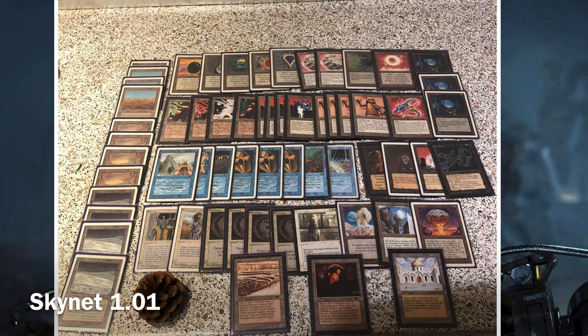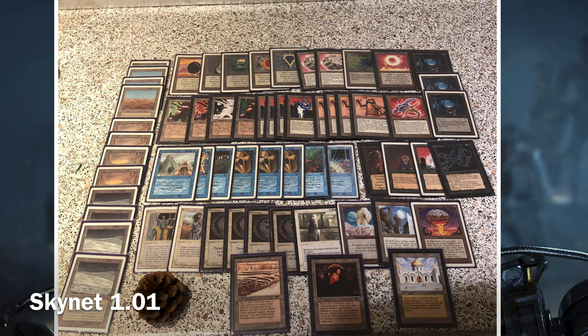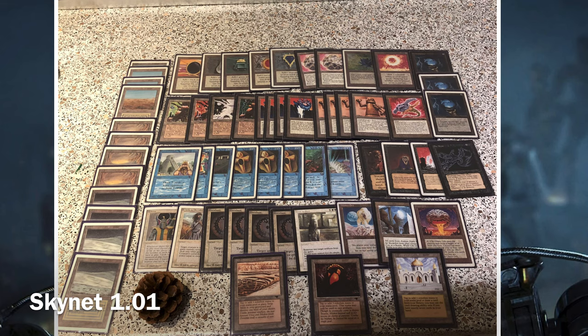It also has a single Abyss, which is very nice with robots — the robots won't be targeted by the Abyss, so it's just continual removal that'll kill creatures that are not my own. A single Swords to Plowshares is there as spot removal, but it's very light on that. Instead it uses the nuclear winter of Icy Manipulators and the Winter Orb to hold the opponent back and overpower them with robots.